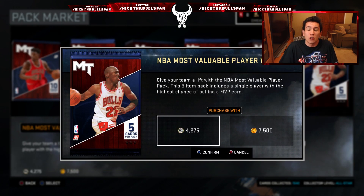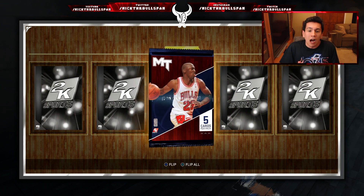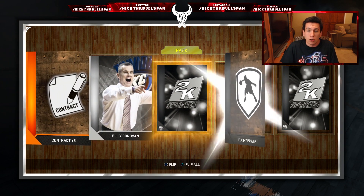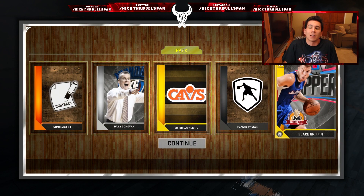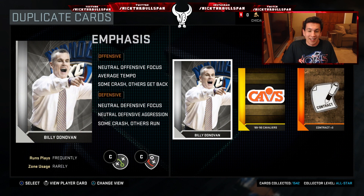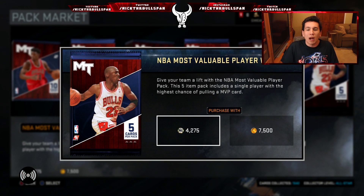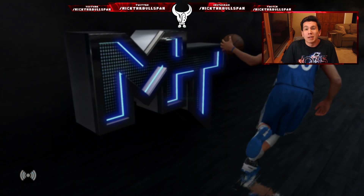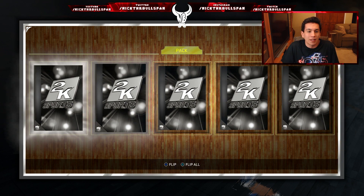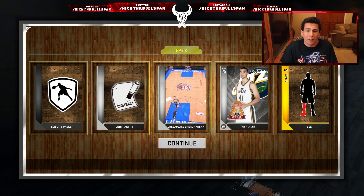We're going to open up a few more packs — maybe we can pull a diamond and add even more to the team. There are a few positions where it can get better and I'll go into those once we show the lineup. Blake Griffin, I'll take that I guess. We'll pull about three more — maybe a moments pack. Pulling a diamond PG or a diamond Damian Lillard would be dope.